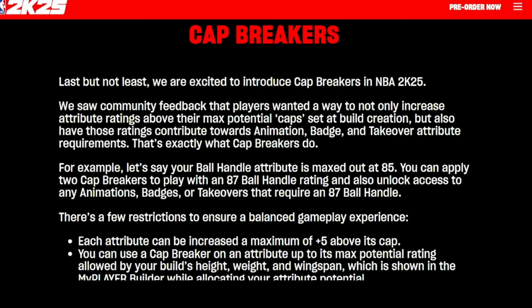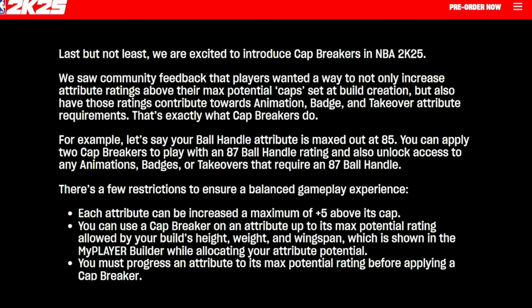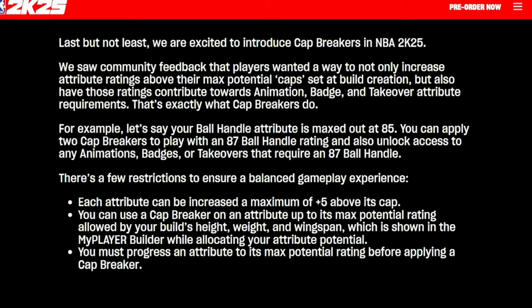For example, if you set your ball handle maxed at 85, you can apply two Cap Breakers and play with an 87 ball handle rating, unlocking all the animations, badges, and takeovers that require an 87 ball handle. There are a few restrictions: each attribute can only be increased by five above its cap, and you can use a Cap Breaker on an attribute up to its max potential rating allowed by your builder's height, weight, and wingspan. You must also progress your attribute to its max potential before adding the additional points.